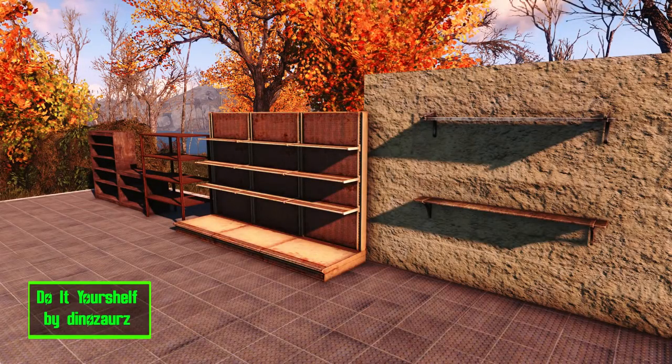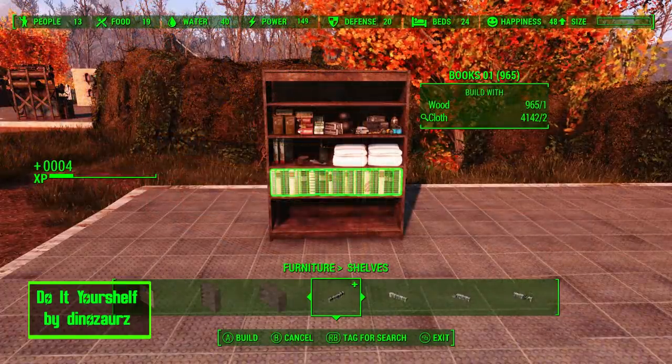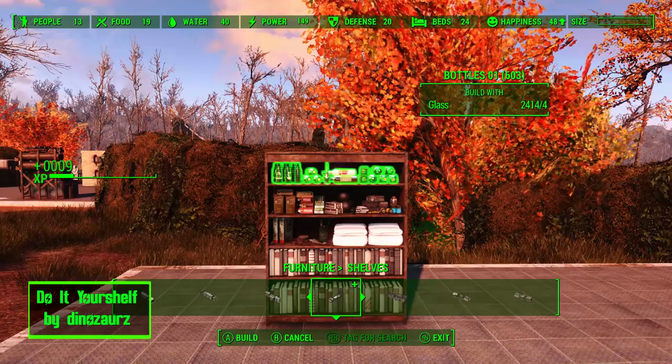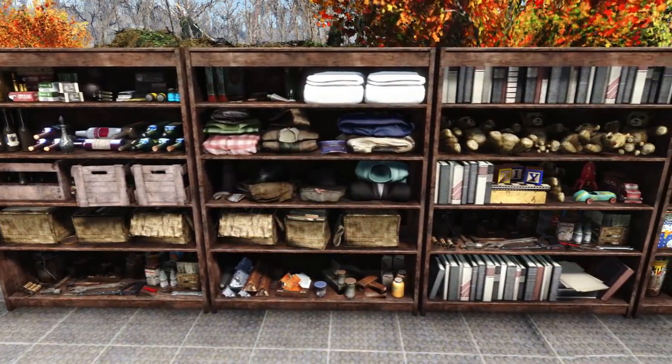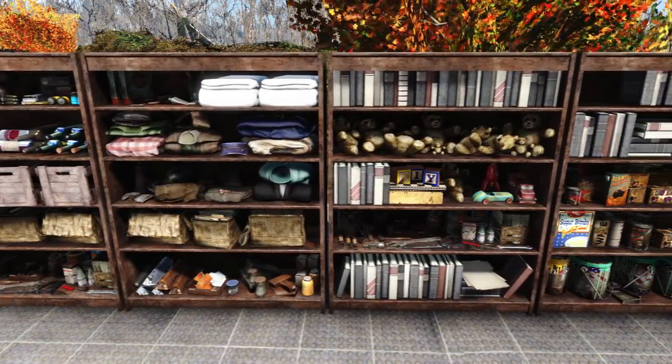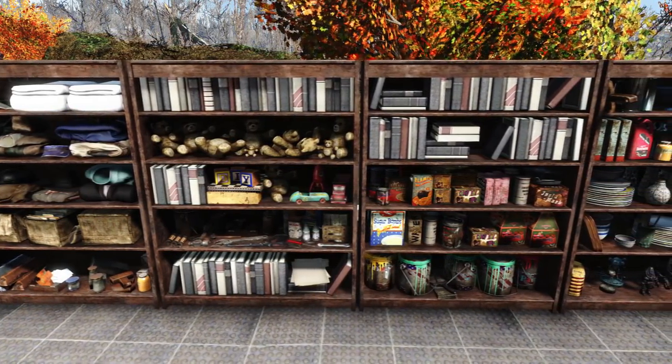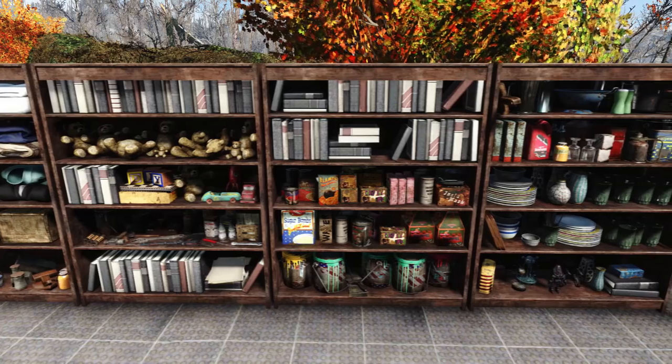Do It Your Shelf adds 6 new shelves to the workshop menu that lets you snap items right to them. Just place it on the shelf of your choice, select the decor you want, and it will snap right in. There are 28 items to choose from and they range from books, ammo, clothing, toys, junk, and food. This is definitely without a doubt one of my favorite settlement mods I have seen so far.